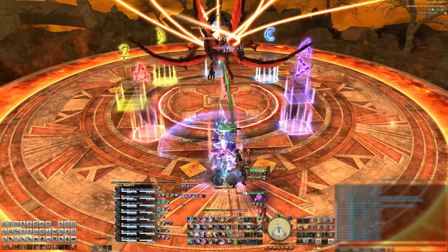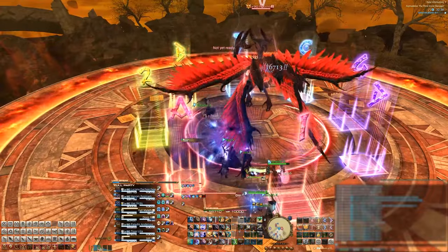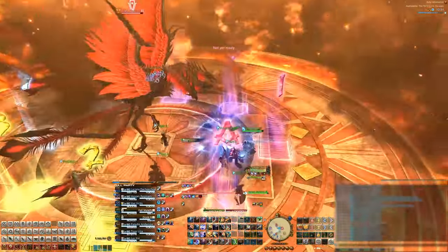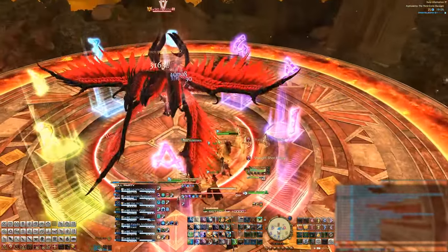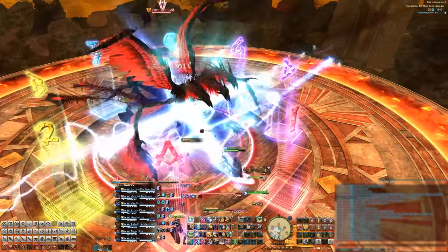Right after those fireballs, Phoenix will cast either Right Cinder Wing or Left Cinder Wing — a half-room AoE on his left or right side. Pay attention to the direction he's facing because it can get a little wonky, then move to the side he's not cleaving.